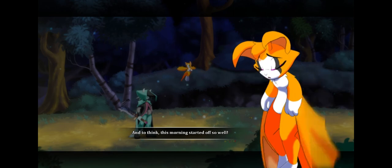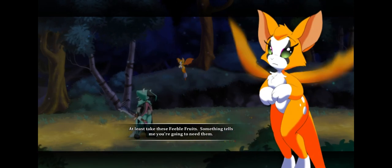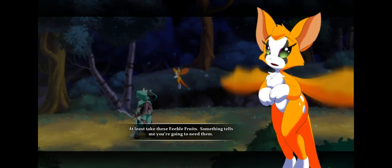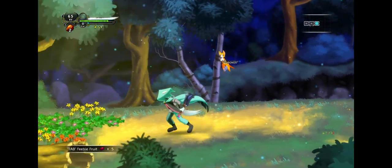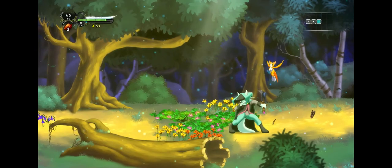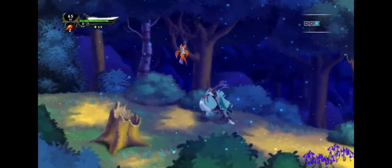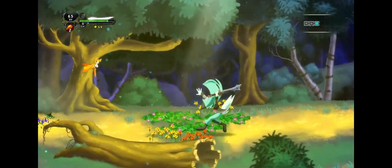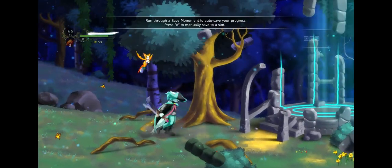"And to think, this morning started off so well. At least take these feeble fruits — something tells me you're gonna need them." Feeble fruits give plus 20 health. We'll take that with us. Now how do I use the wall chickens and stuff? Not quite sure — it did get very loud there.